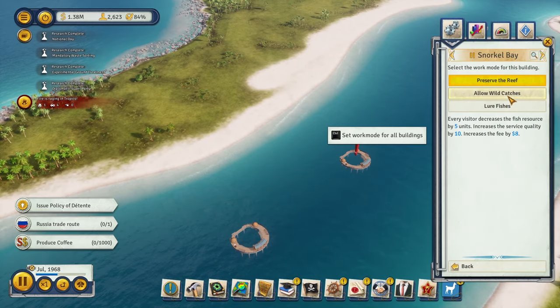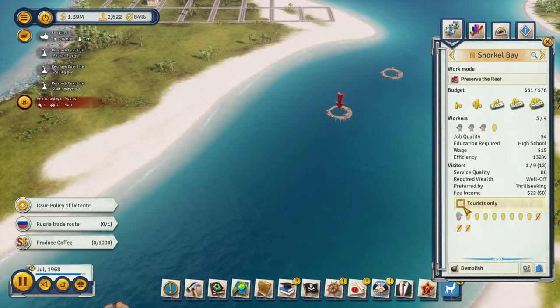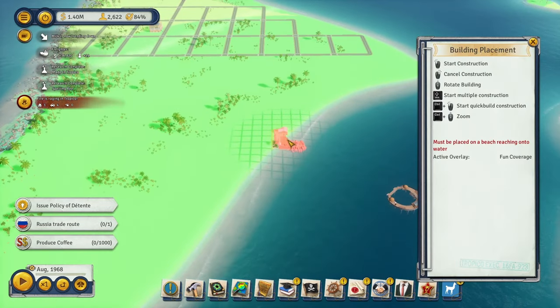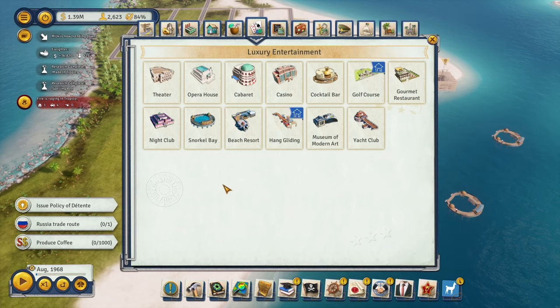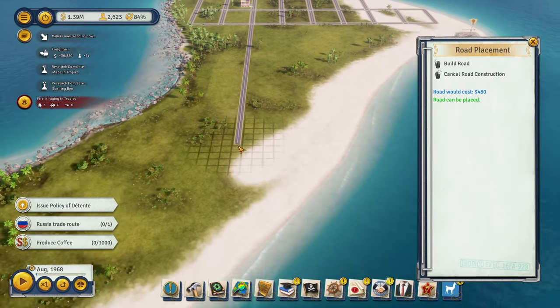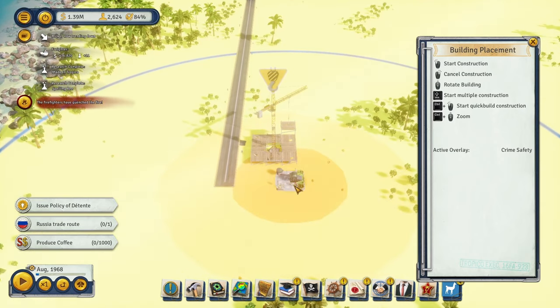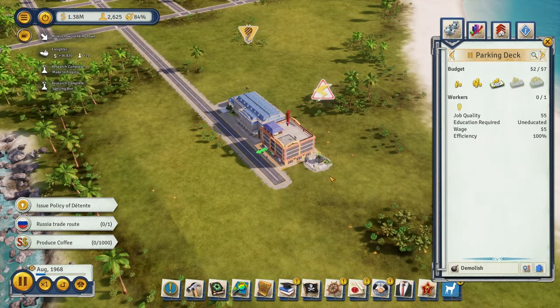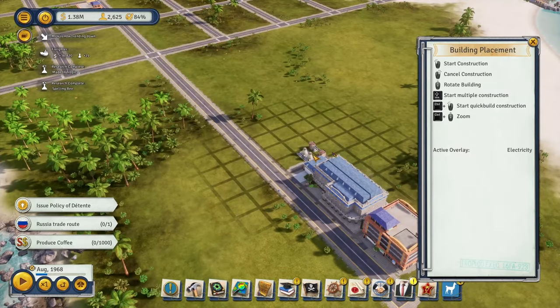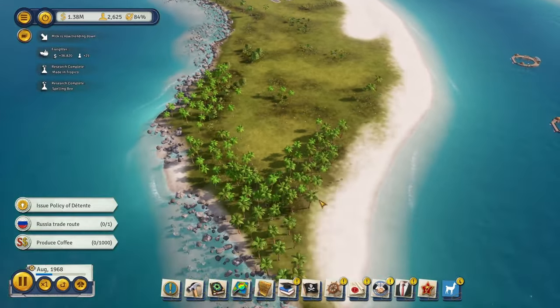This will increase service quality and fees, so we can make these for tourists only. Let's do a couple of beach resorts here. We should get the road down to this point, then add a parking deck and metro station. Quick-build both of these. We'll also need a police station here — let's get that out of the way now. We also need a new substation since this area doesn't have electricity yet.